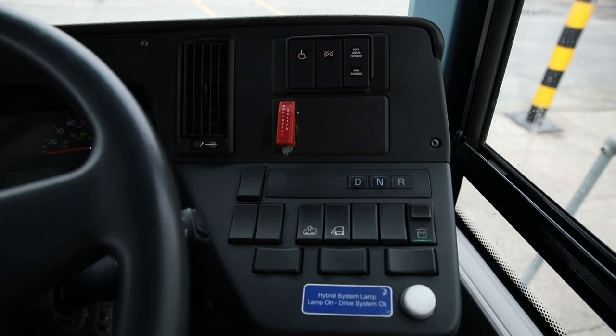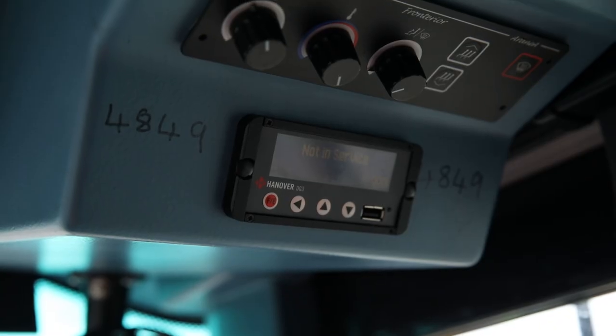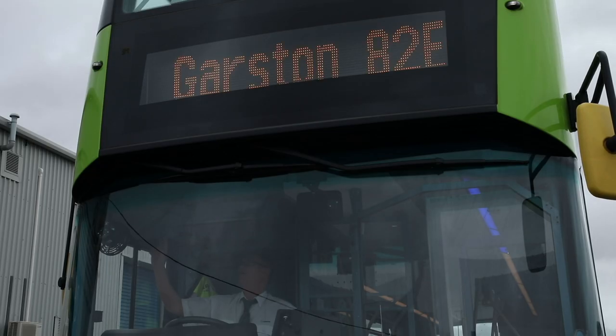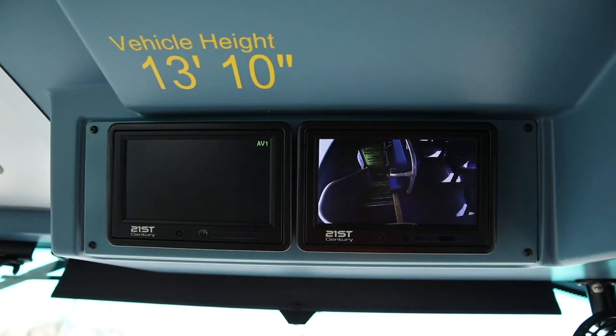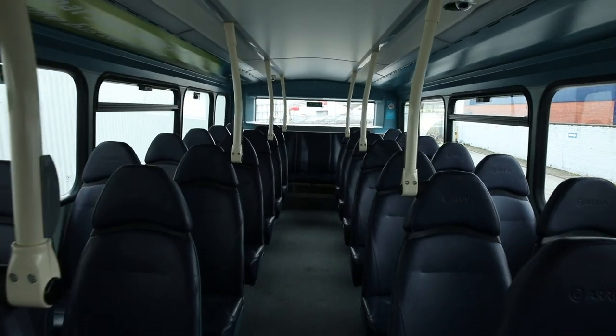The driver can press all sorts of buttons to make things happen. This button controls the sign on the front of the bus, which tells people where the bus is going to. This is the ticket machine. And these screens are connected to cameras, so the driver can see the passengers upstairs.